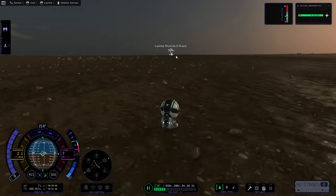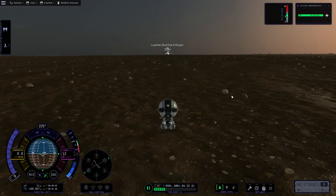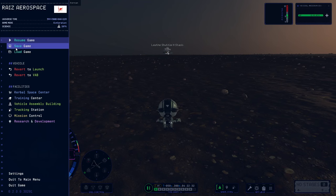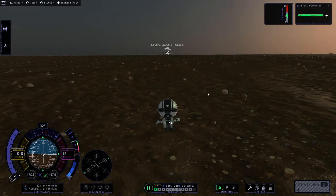It seems... it looks sort of okay. Since it seems like it's upright, what's with our compass going all over the place? I'm gonna save right here before we approach it, just in case.